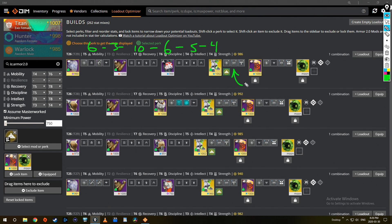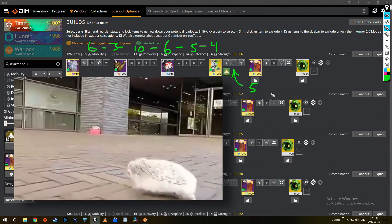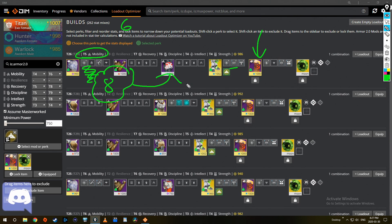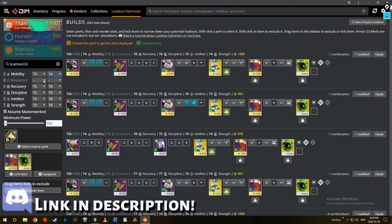There are two more things to think about. First, the mod Traction adds five points to your stat — point five of a tier. So if this five mobility was sitting at 55 instead of 50, adding Traction might get me tier six while still keeping my two free mods. Second, Powerful Friends added to my class item would push mobility up to seven — so I could either accept seven mobility, or add both Traction and Powerful Friends for eight, or limit mobility further to push those tiers into other stats.